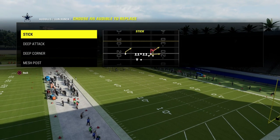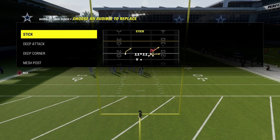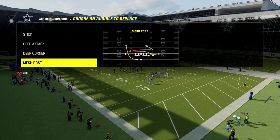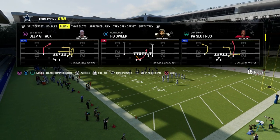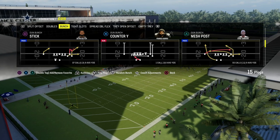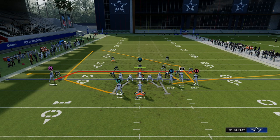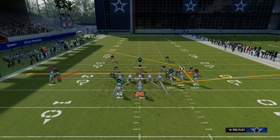For this video, we're going to set a couple audibles because I want to talk about a couple of different routes that are really effective when using the mesh concept. We have stick, deep attack, deep corner, and mesh post. What you're looking for when beating man coverage is sharp cutting post routes, sharp cutting corner routes. And in this year's game, we really like to utilize drag routes. Mesh is essentially two drags crossing. Some mesh routes have man-beating or zone-beating principles where they can sit against zone and run against man.